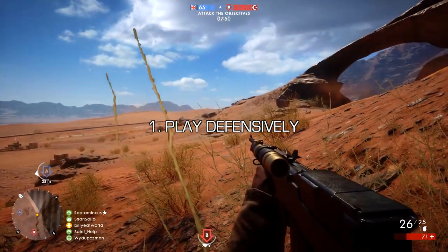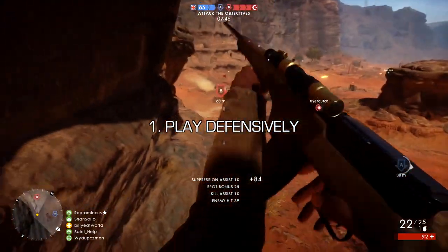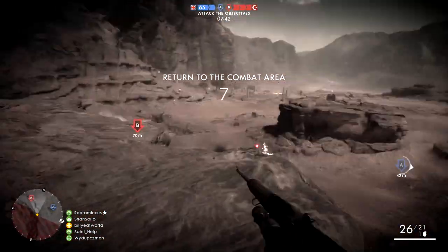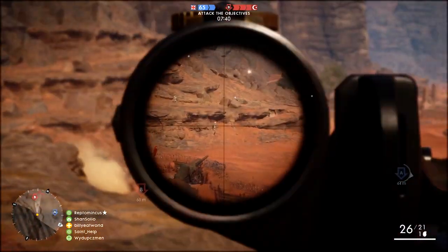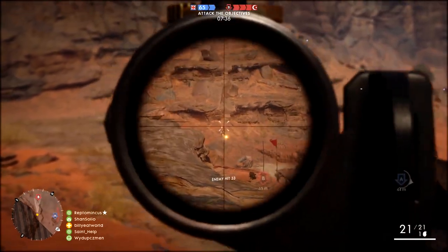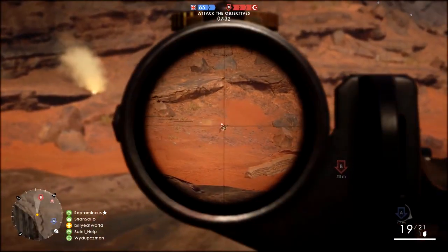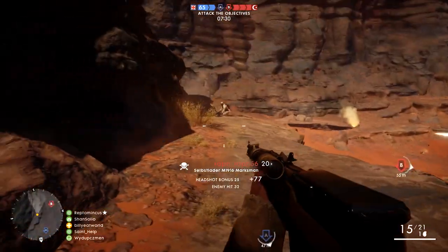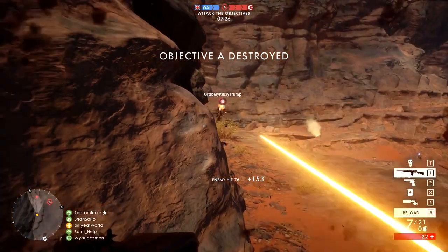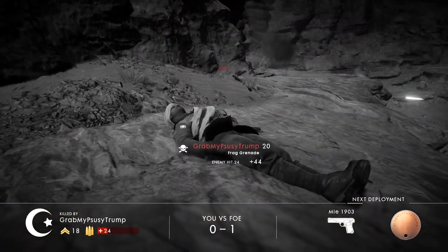Finally, coming in at number one, the last and by far the most important tip for using semi-autos is to play defensively. Unlike when you're using an SMG, you need to hang back a little and let your squad mates move in first. Also, when you're moving around, whenever you can, you need to consciously avoid close quarters areas of the map. Because semi-autos just aren't that effective in places like buildings, so if you stay out of them, you won't have to deal with that disadvantage.